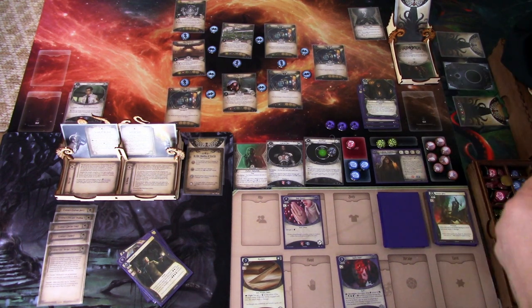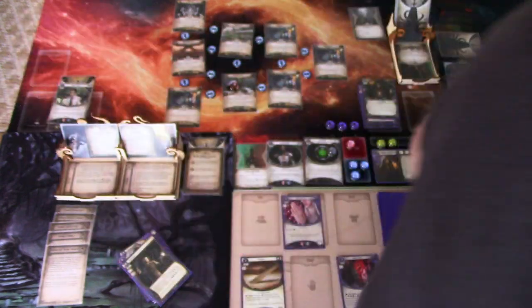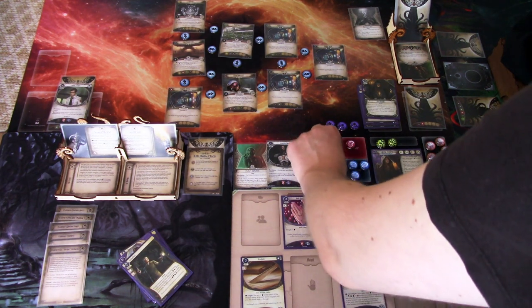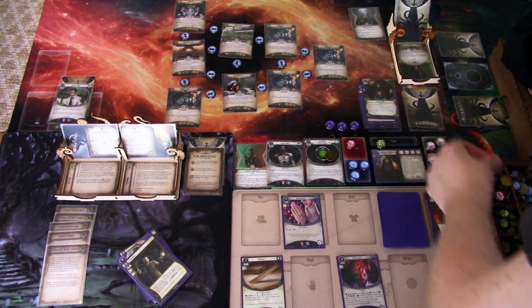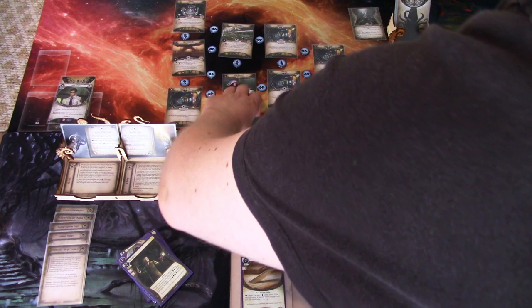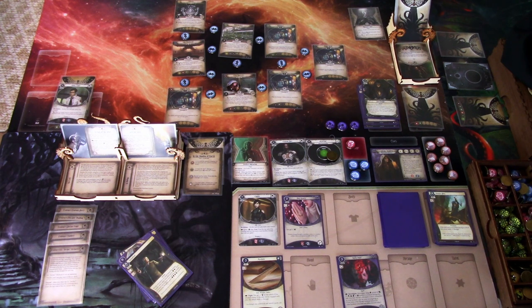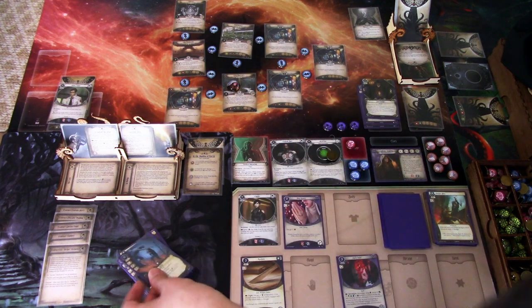I immediately scan here, spending one clue, and scan again spending another — we get Sophie. I'm putting Sophie into my ally slot. We draw a card and get the Dodge. I have six cards in hand and think I want to get rid of one that's making my life miserable. But I realize I forgot to draw encounter cards when I revealed those story assets, so I'll pull three now.